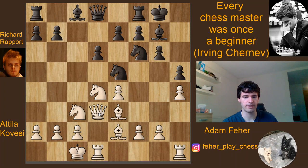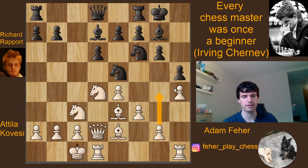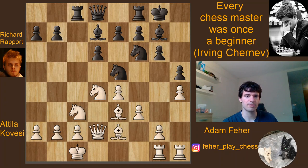Now comes Qd3, which is actually quite a bad move because this queen will be easily attacked later on. So now comes Nc6, castle, and after Ne5, the queen is already hit by the knight and has to move again. Here comes Bd7, f3, while White's plan is to try to play g4 and then go on with the attack. Rc8, Rg1, and here comes the first sort of Rapport move probably from the history.